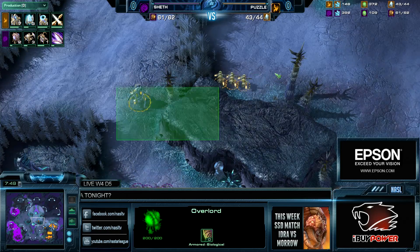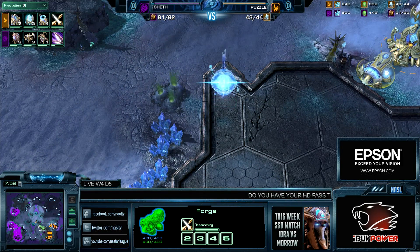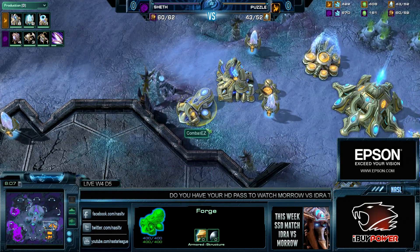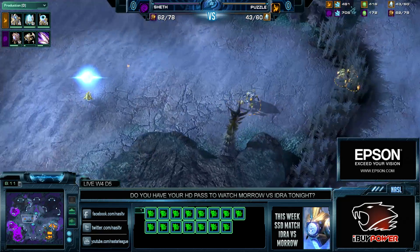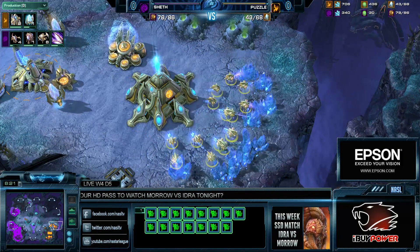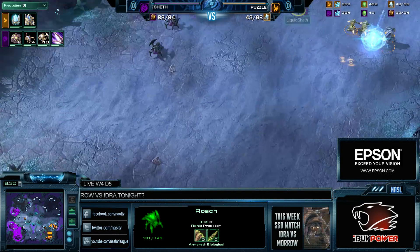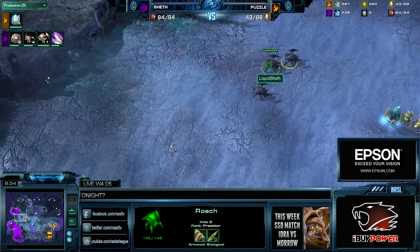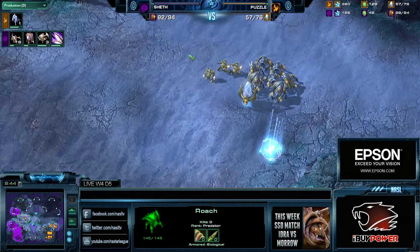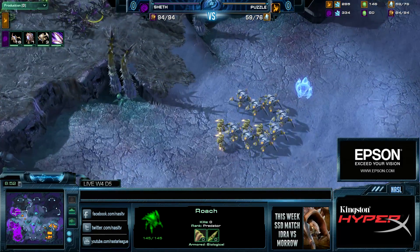It looks like that's what Puzzle is going for. There are no Sentries out, so there's no build-up of Force Fields — this is just all-in aggression, sheer amounts of units at an early time. No Chrono Boost was allocated to the Forge; it was actually to probes, so he was getting a huge economy super fast and then pumping off all these gateways. Sheth can see this based on probe saturation in the natural. He's making units in response, but he has no creep spread and no Glial Reconstitution — not even a lair. He's trying to defend with Roach-Ling.